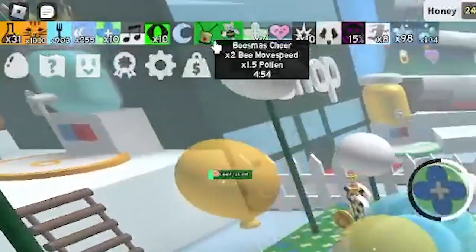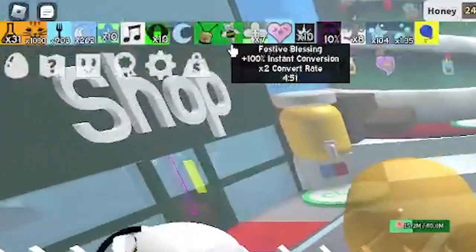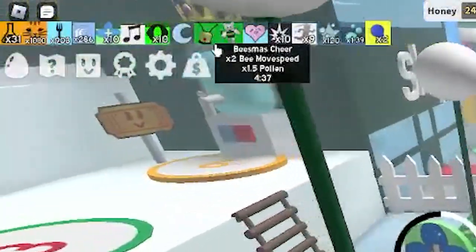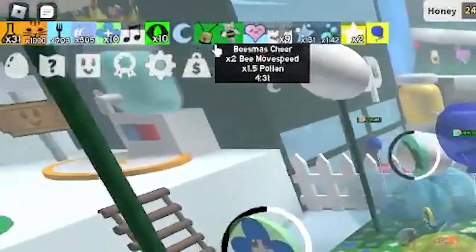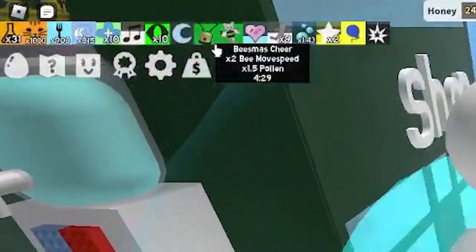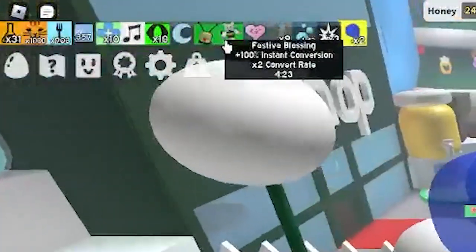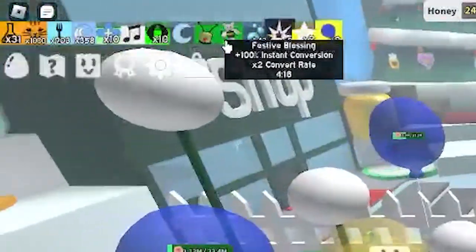You can see two boosts that I'm getting for around four minutes: Beesmas Cheer and Festive Blessing. This is the reason why the festive bean is so overpowered — it gives you these two boosts. For the next four minutes, every single bit of pollen that I collect turns straight into honey. Beesmas Cheer gives you 2x bee move speed and pollen. But Festive Blessing is what you really want — that 100% instant conversion, especially in a boost, is so OP.